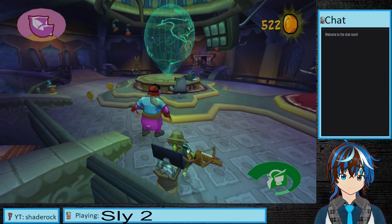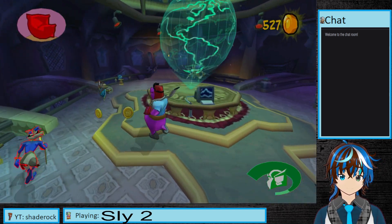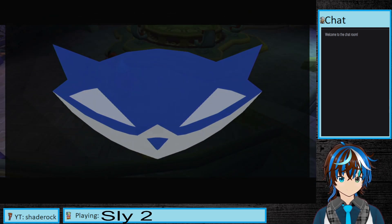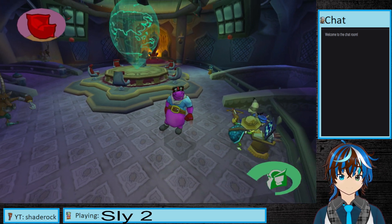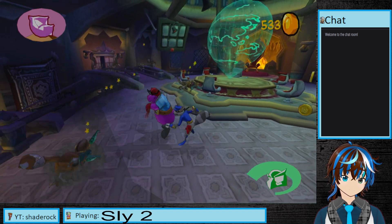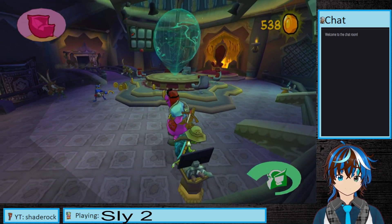It is easy to get kind of lost in the chaos of this fight. And Sly's AI is not that good — Sly's AI is kind of all over the place. Almost there. Got it. Moving on to the level 5 system.